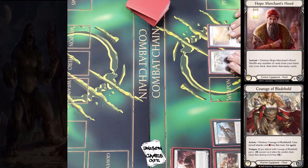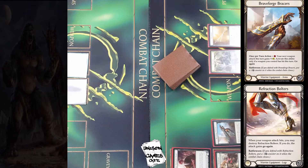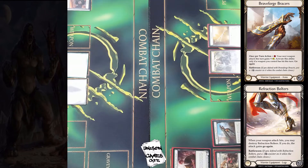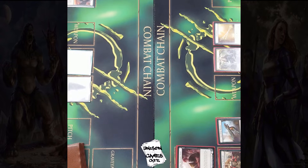On the right hand side we've got the Hope Merchant's Hood to maybe get some better cards in your hand. Courage of Bladehold from Crucible of War allowing you to attack with your sword one less. In Flesh and Blood, sometimes only one resource is what can separate you from a good turn and a bad turn. You guys see on camera the Braveforge Bracers — that is your legendary from Welcome to Wraith. Once per turn your next weapon attack gets plus one; activate it only if your weapon is going to hit this turn already, so that's for your second attack. Refraction Bolters give you that go again when you need it, when you hit.